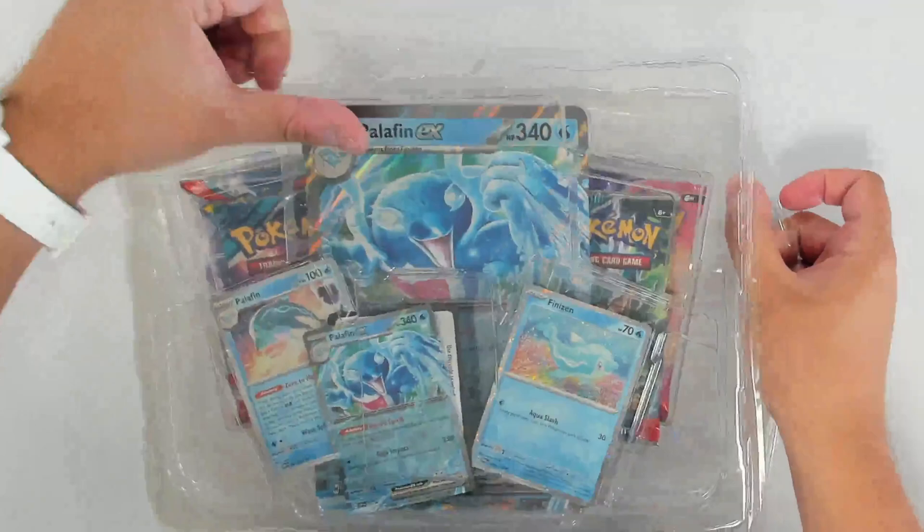Okay, so we have our Palafin EX with our code card. We've got standard Palafin with the zero to hero ability, which is very long, and Finizen there with that gorgeous foiling. Lovely Primer Reverse Hollows having that foiling and our big oversized Palafin too. Very nice.